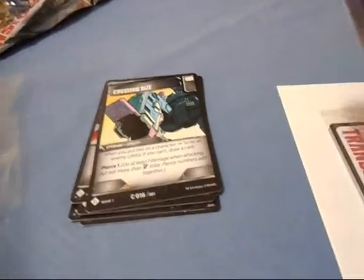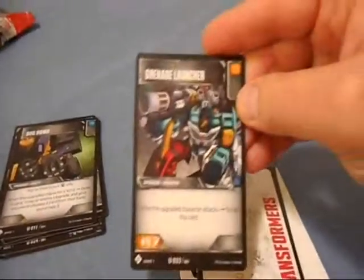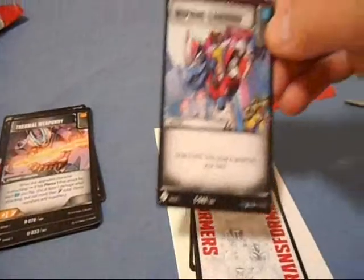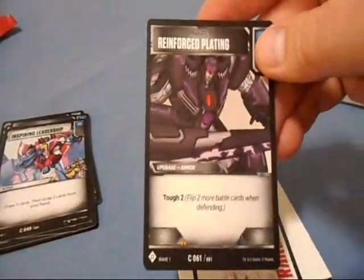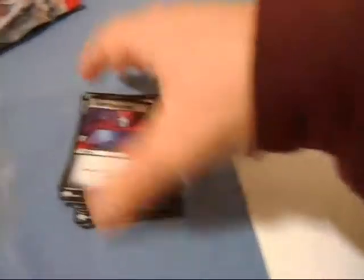Character card is Ramjet, a Decepticon. Good old Ramjet — Conehead. If you don't get that reference from G1, I can't help you, sorry. Battle cards: Bug Bomb — you can have up to three copies of one battle card in a deck — Grenade Launcher, Thermal Weaponry, Inspiring Leadership again, Reinforced Plating, Improvise Shield again, and Ready for Action again. Ironhide is just everywhere, isn't he?